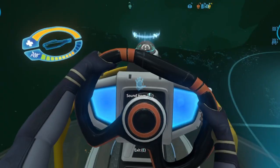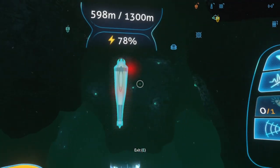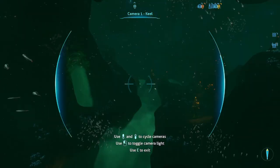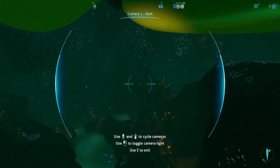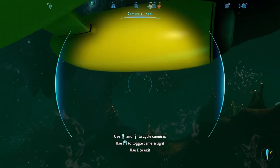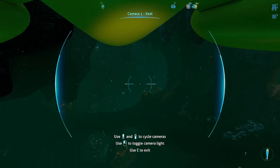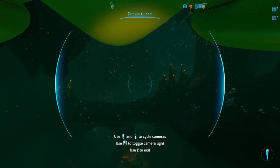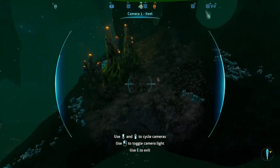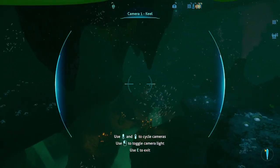We're now heading down towards the area. I recommend not disembarking yet — only do it when you have the skeleton visible, mainly because of those crab creatures that spawn here. Make sure not to run into them because they will kill you and they'll try to attack not only the Cyclops but also your prawn suit. There are also titanium outcrops here and gel sacks if you're looking for aerogel.